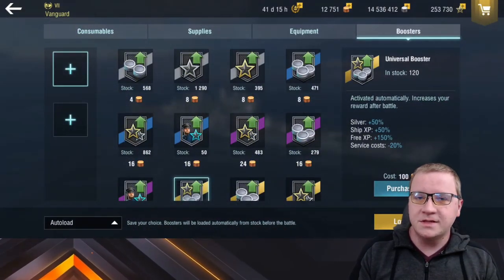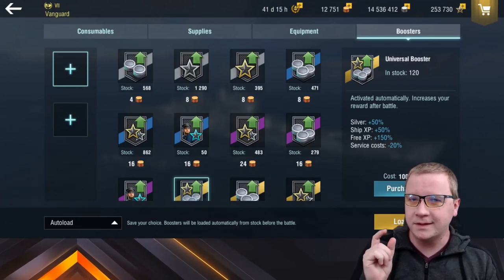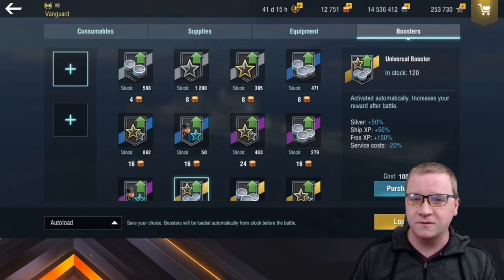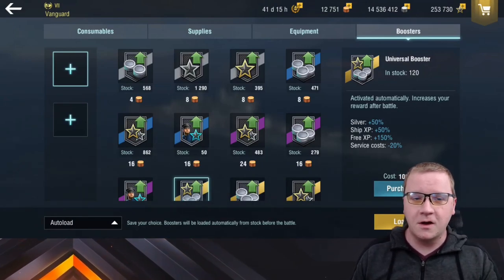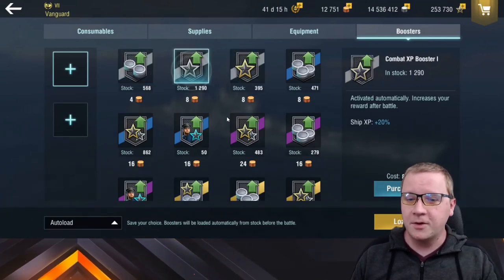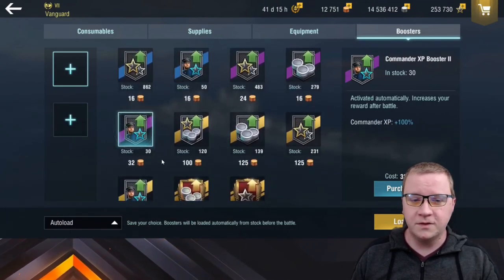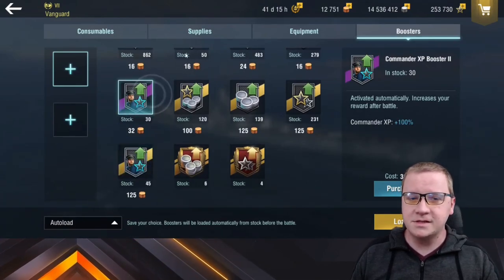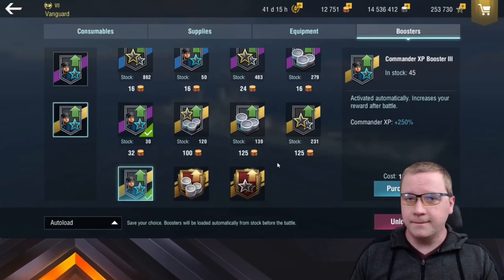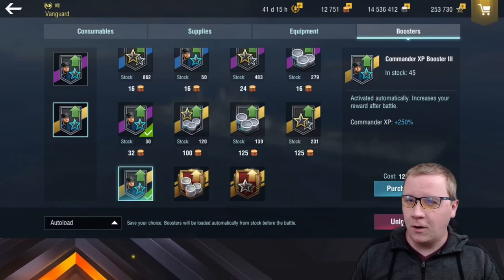On to boosters. Some of this seems self-explanatory, but I have a trick that will help you get a little bit more XP squeezed out every single time so you can use your commander boosters more effectively. You have your silver boosters, your XP boosters — we're not worried about those here. We're talking about ship XP and commander XP. When you look at the commander XP bonuses — plus 50, plus 100, plus 250 — these would seem like you'd want to stack them for your best net amount. Wrong, actually.